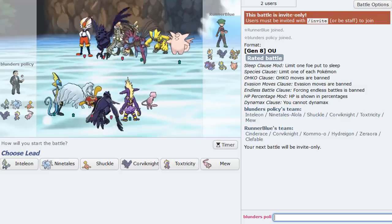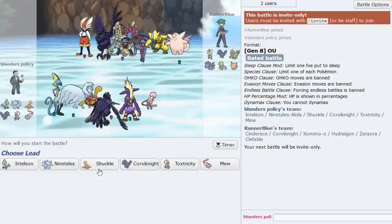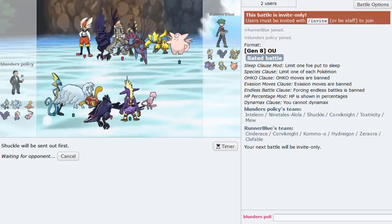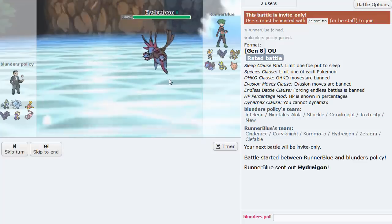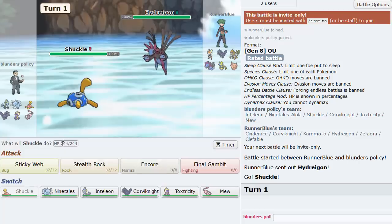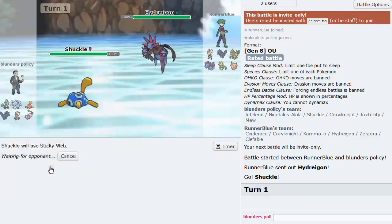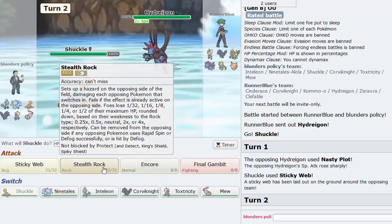This looks like the Joey team again — I was wondering when I'd see it. This team has no Sucker Punch on Cinderace, although I forgot if this was the guy I told to run Sucker Punch. In Joey's video his Cinderace didn't have it. Doesn't matter to me — I'll just get up Stealth Rocks. Let him set up as much as he wants.